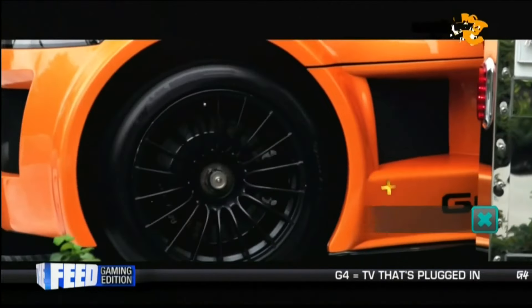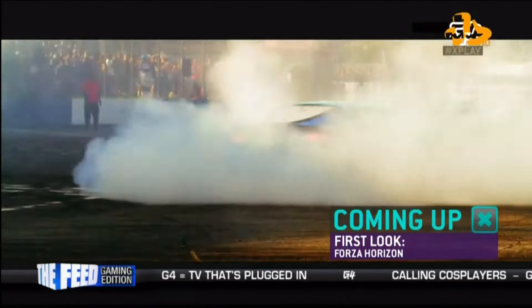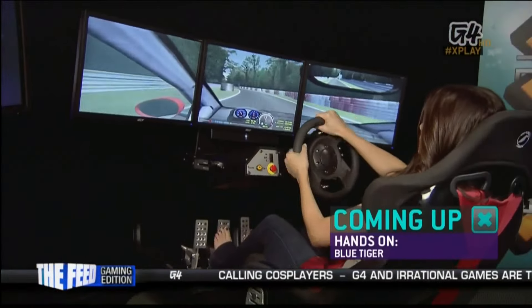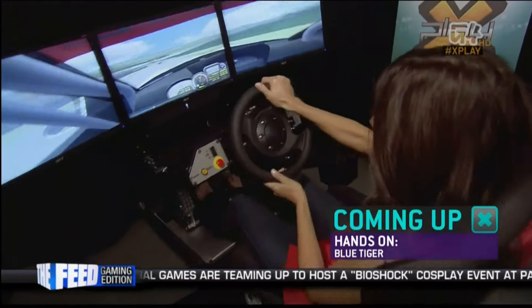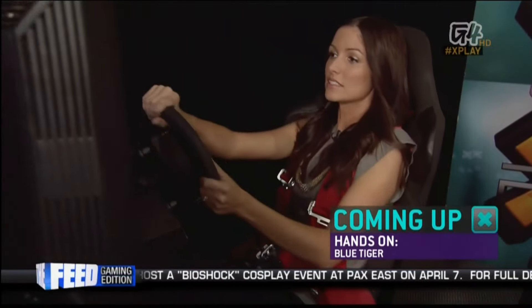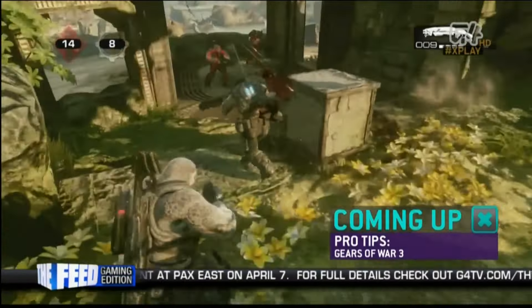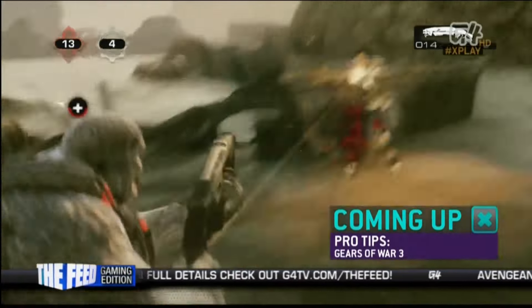Coming up on today's show, we've got your first look at Forza Horizon. This new racing game was just announced for the Xbox 360 and we'll talk with the developers about what's in store. Plus we are going to go hands-on with the Blue Tiger Motion Simulator. This rig takes racing and flight games to the next level, but it does come with a hefty price tag — it could cost upwards of $18,000. And later ProGamer T-Squared will show you how to not get shot into seven or eight pieces in Gears of War 3 multiplayer. All right, because I get shot into nine every time.